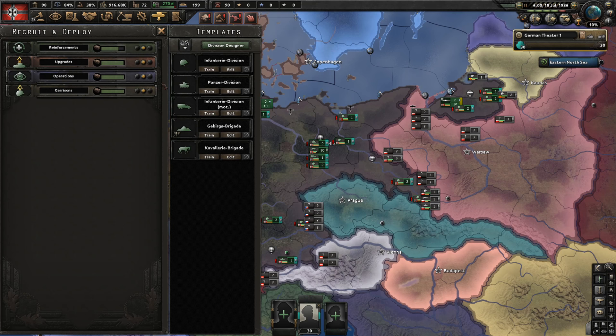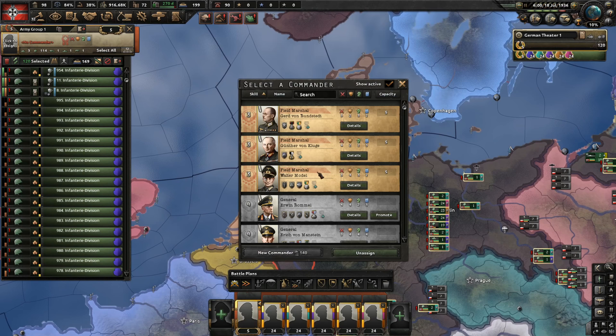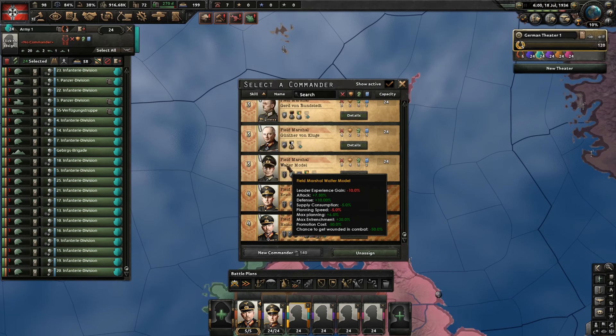Nationalist Spain declared war on Spain. As we are going communist eventually, it would be nice if Spain became republican, but that doesn't really happen anymore. Let's promote our favorite field marshals: von Manstein, Guderian, and Kesselring. I choose these three because they have the brilliant strategist trait at level four, and if you do the civil war as Germany they are still on your side, so you don't waste the resources invested in them. Guderian will be aggressive, offensive, and charismatic.